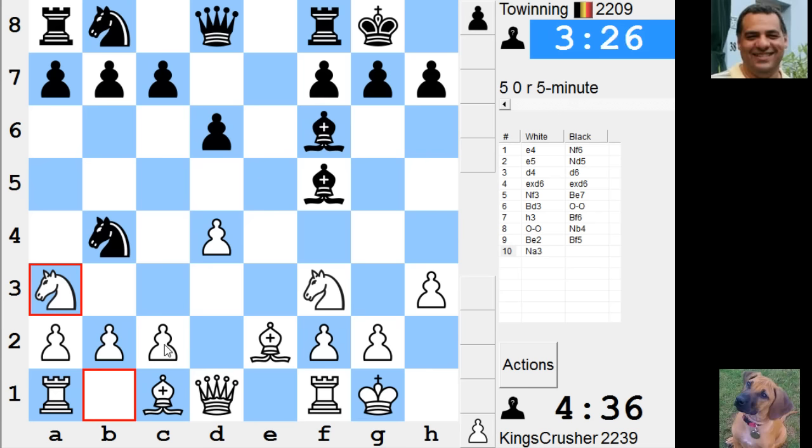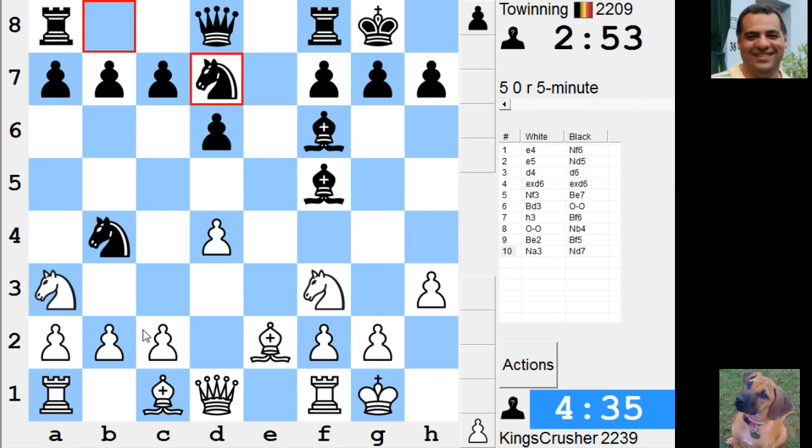I wonder c3, knight moves back, Knight c2 to e3. He's thinking hard about every move it seems, putting a lot of work in. I feel I need to try and remain solid as such where possible — solid in inverted commas. Surely I'm getting c3. Is he going to try and... okay, c3.